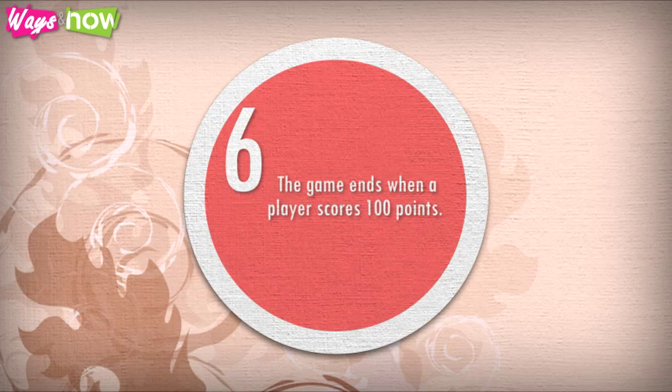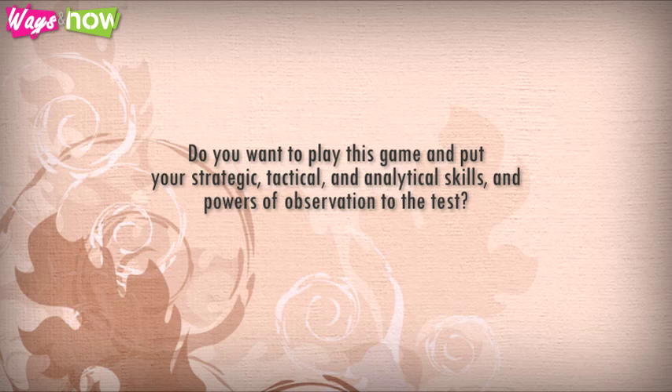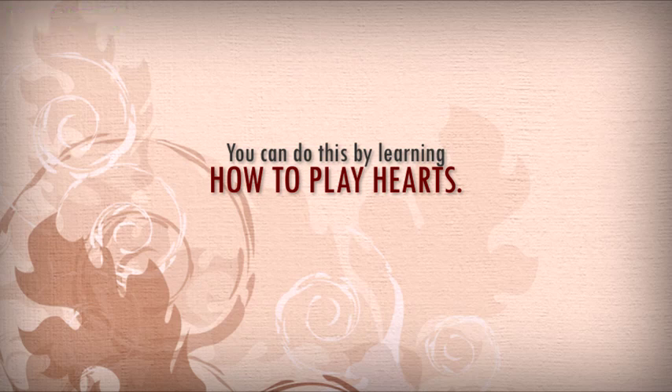Step 6: The game ends when a player scores 100 points. However, that player isn't the winner — it is the player with the lowest score who wins. Do you want to play this game and put your strategic, tactical, and analytical skills and powers of observation to the test? You can do this by learning how to play hearts.